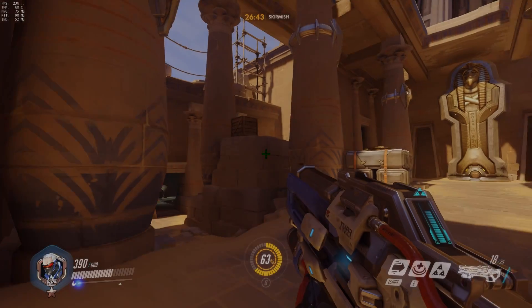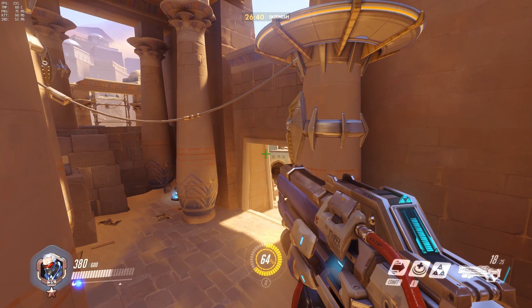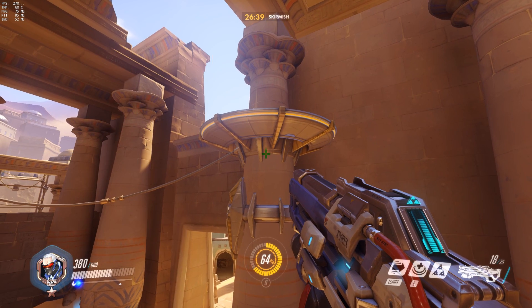Before we begin, I'm going to explain how to perform a Helix Jump. Let's pause here and go over the four basic steps: Aim Down, Helix Rocket, Jump, and optionally Sprint at the end for longer horizontal coverage.